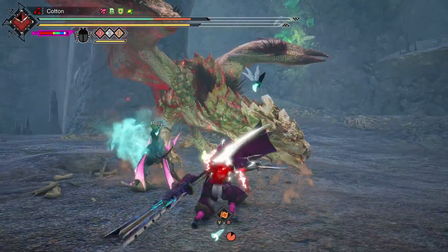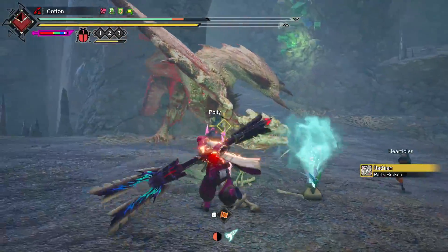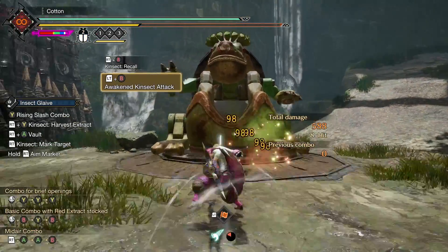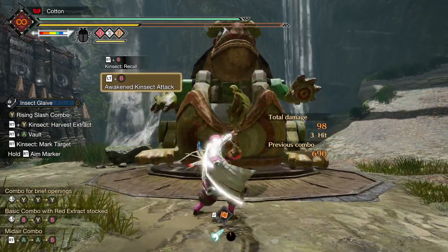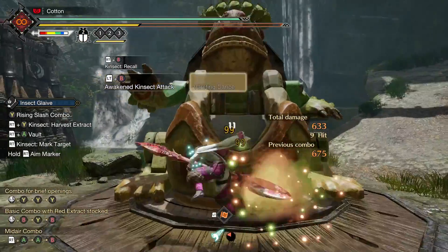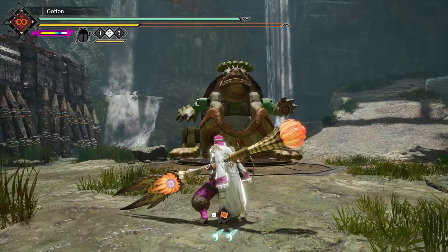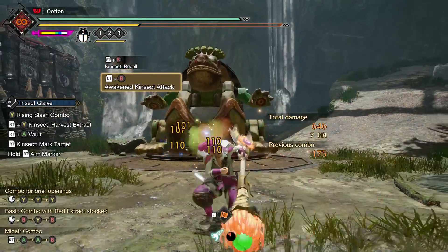I'm not an Insect Glaive main — I don't pretend to be by any means — so the nuances of the weapon are somewhat lost on me, but I've taken the time to understand these two abilities to the best of my ability to show what we can accomplish with only them. Worth noting: Awakened Kinsect Attack seems to scale a bit weirdly. It isn't affected by raw in the slightest, but seems to increase with the base element of the weapon — not the overall element when increased by skills, only the base element by default. Any raw Insect Glaive with a level 14 or 15 kinsect hits for ticks of 98 on the belly of the training dummy, while elemental glaives hit higher, with Narwa hitting the highest at 110 per tick. However, slotting five ranks of Thunder Attack to boost thunder damage by 20% doesn't change the damage at all — so it's tied to the base element, which is a strange condition.